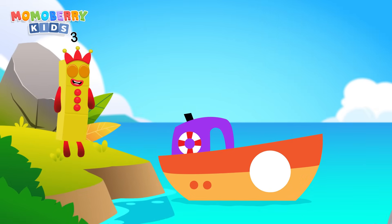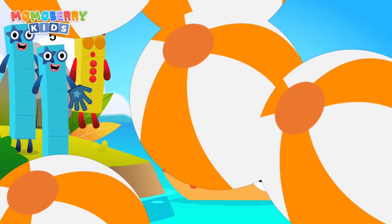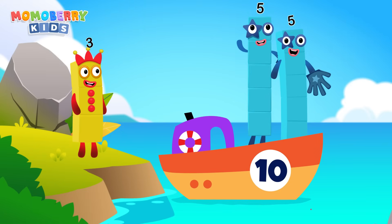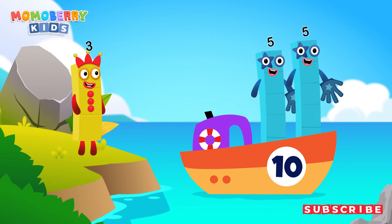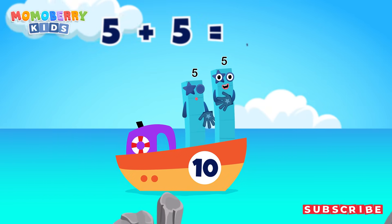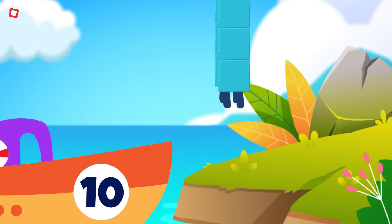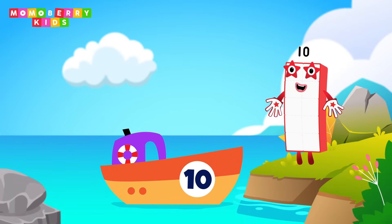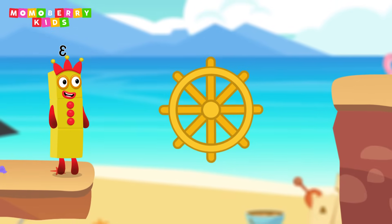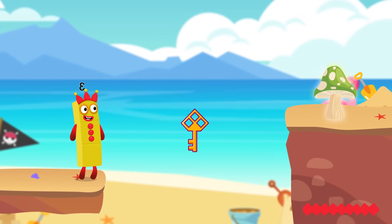Add the number blocks into the ship according to the number given. We get the answer on the other side of the island. That was course one — I'm glad we saved them! Let's keep going.